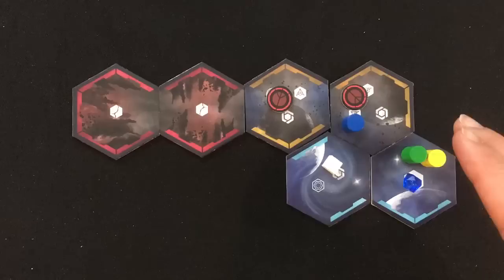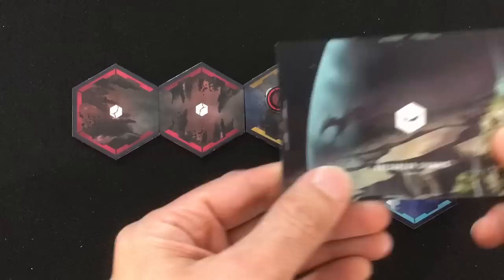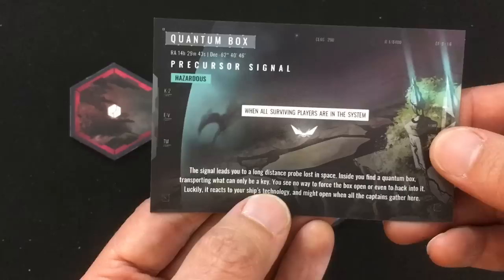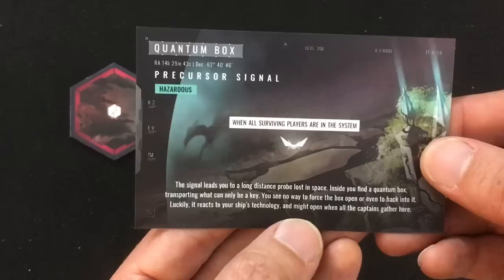These keys are often tough and need cooperation, so let's look at what it is. It takes an action from the fleet, leaving them with only one regular action left. Because it says number two, we look at the card randomly placed in slot two. Luckily it is one of the easier ones — quantum box. The signal leads you to a long-distance probe lost in space. Inside, you find a quantum box transporting what can only be a key, and it reacts to your ship's technology and might open when all the captains gather here. When all surviving players are in the system, we get it for free.